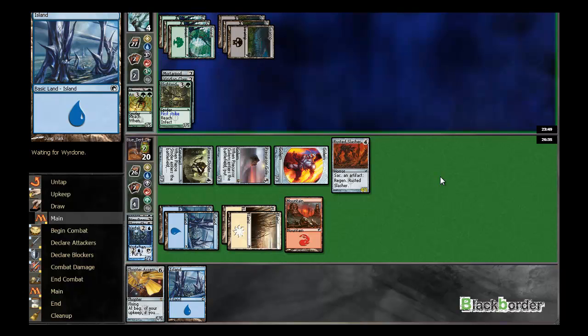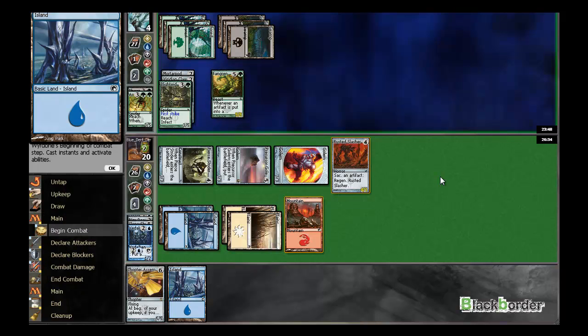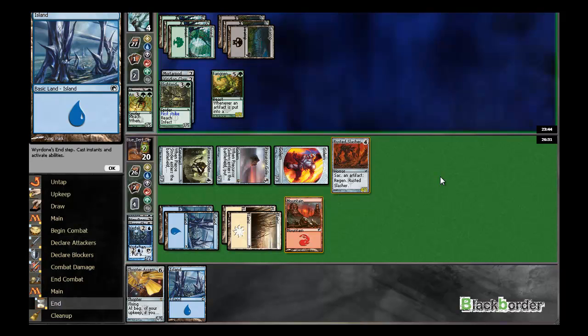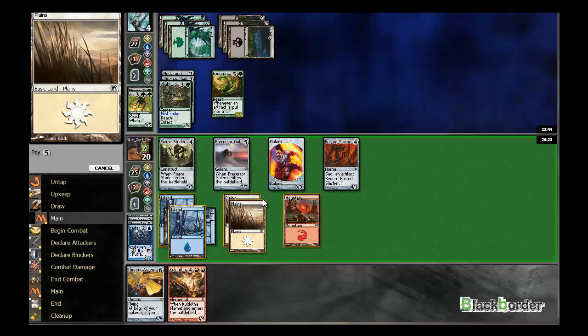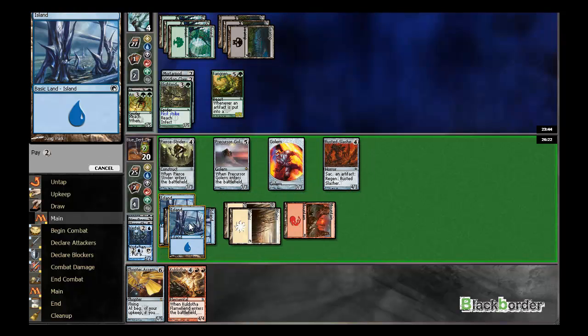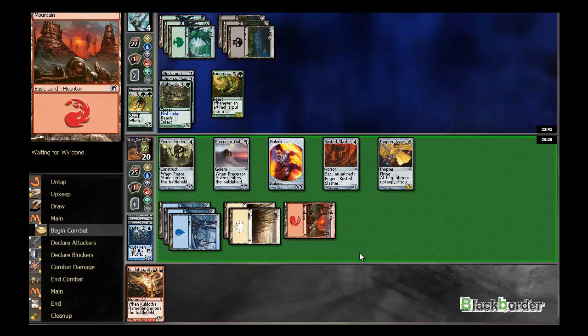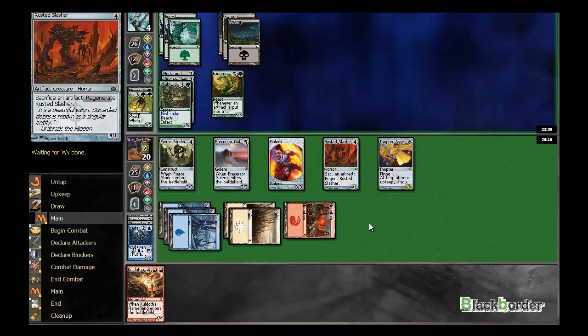He's tapping out for 4. Fangrim Marauder — does that stop me attacking? He'd go to 9, and yeah, that does actually stop me attacking because of first strike. That's not a bad one though. As soon as I draw a mountain, he's just dead. Because... yeah, I'd have the same problem with Fangrim Marauder. Nevermind.